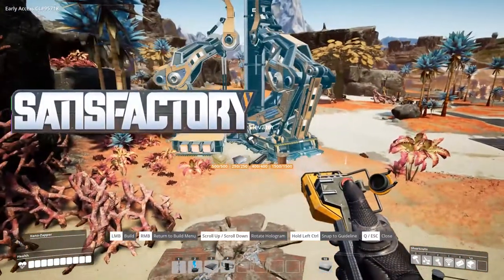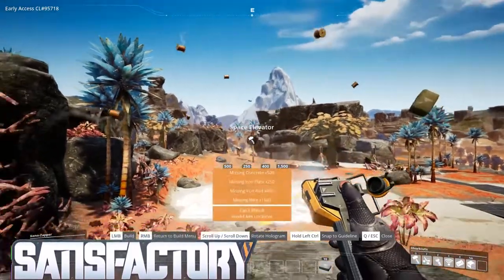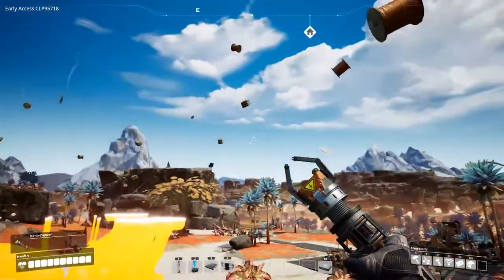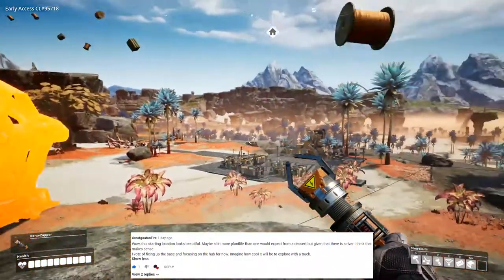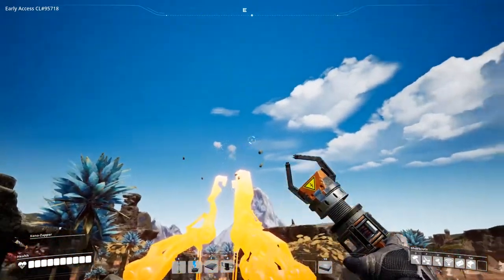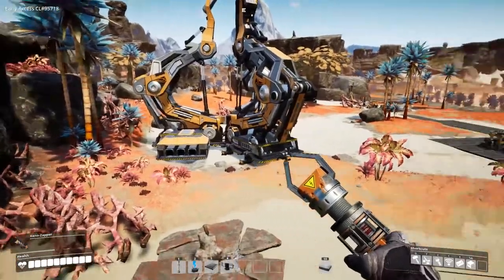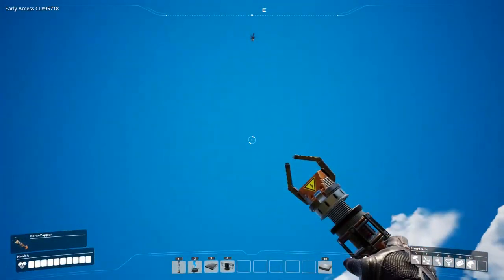Hey guys and welcome back to Satisfactory. I asked you guys last time what you'd like to see me working on, and resoundingly you came back with the idea that we should carry on doing up our base, so that is what we're going to do. I'm going to start by building the space elevator here. This is probably going to be the best place to put it, as the factory's going to be working off over that way.